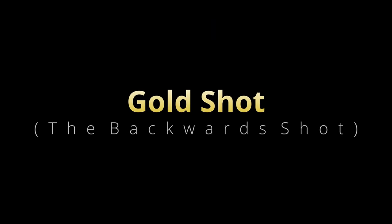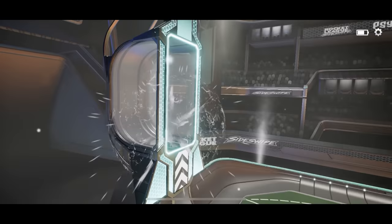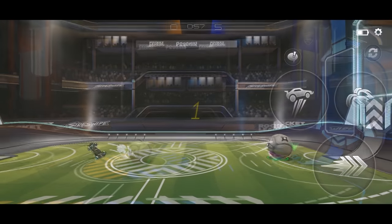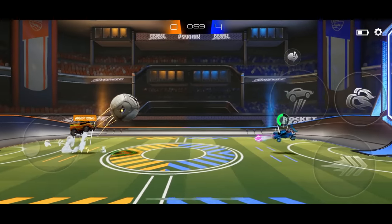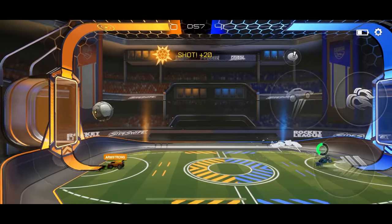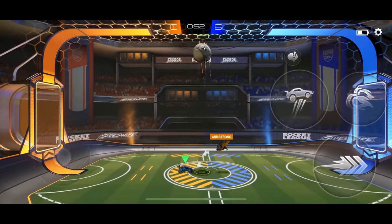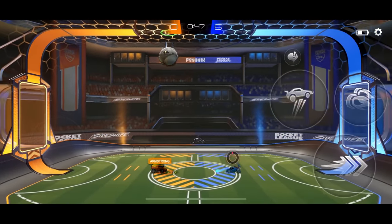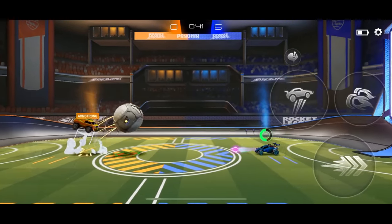The backwards shot, or gold shot, is pretty straightforward. It's basically the opposite of the power shot, or red shot, where you aim towards the ball and flip. With the gold shot, you aim your car away from the ball and flip in that direction. This one is definitely the least useful of the three, or at least that's how it seems to me. I have used it intentionally in a few situations where I wanted to pop the ball over my opponent but not totally commit to the shot. I think this kind of situation is where it's most useful, as a defensive shot. But it's honestly so difficult to land in live matches that most of the time I just completely miss and end up faking instead.